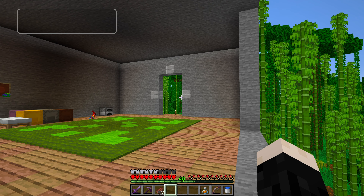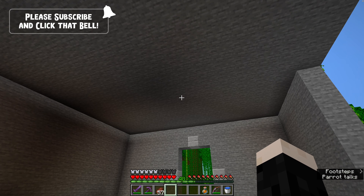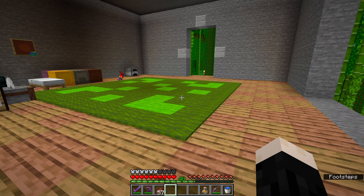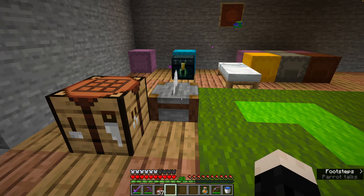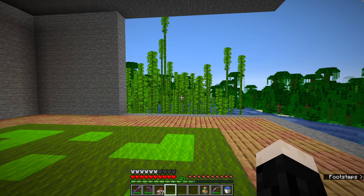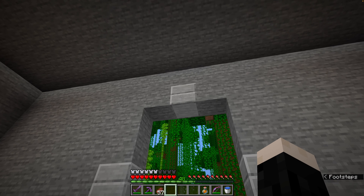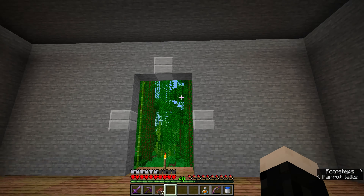Well hello everybody and welcome to episode 180 of the Let's Play. Between episodes I did a little bit of playing around. You might remember last episode we moved over here to the jungle and started work on our new base. I did a couple of things — I tore the lights out of the ceiling because they looked kind of garish, and I put them under some carpet. We brought some green carpet over from the base and I think this looks pretty cool.